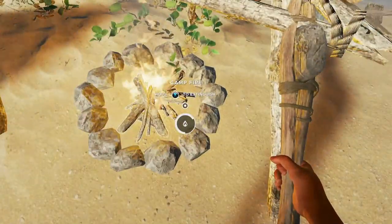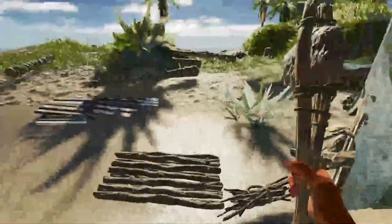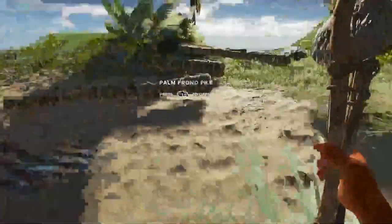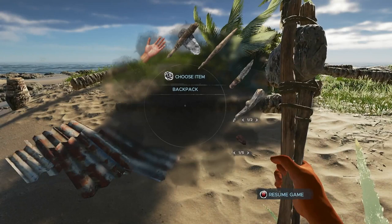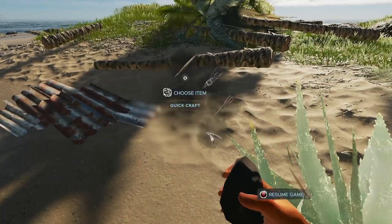You can go down here and hold X to extinguish your fire so you don't use up all your fuel. Let's see if we can make a pile of meat — nope, we can't, that's cool.